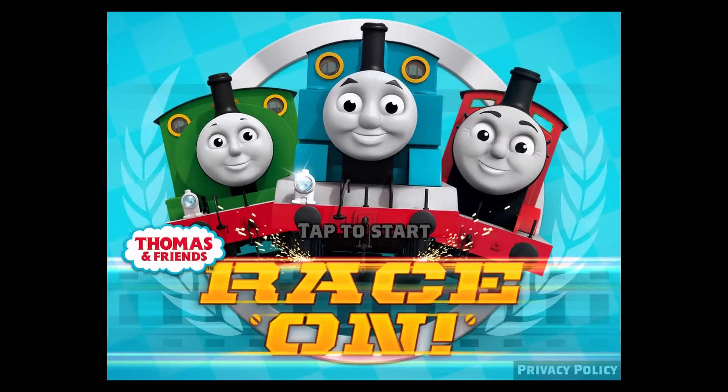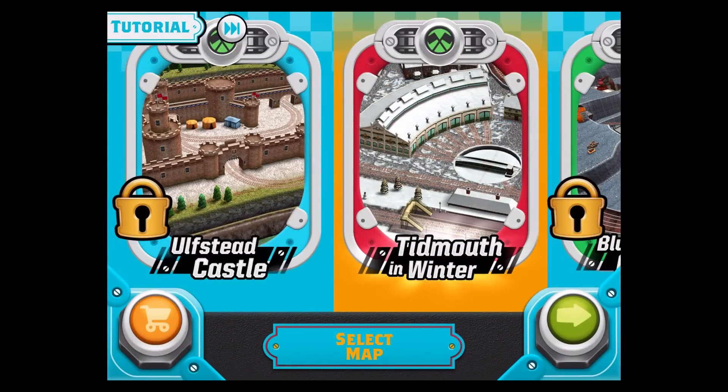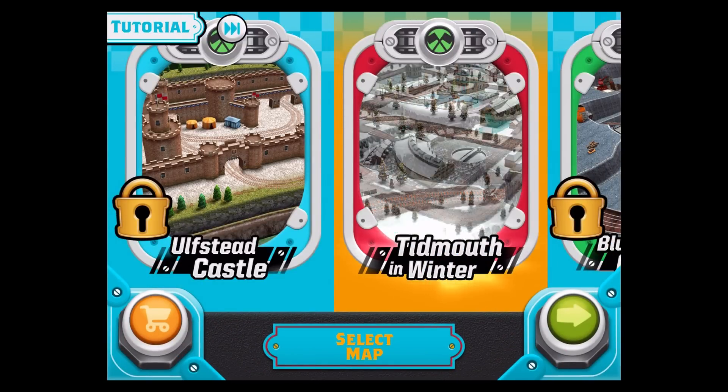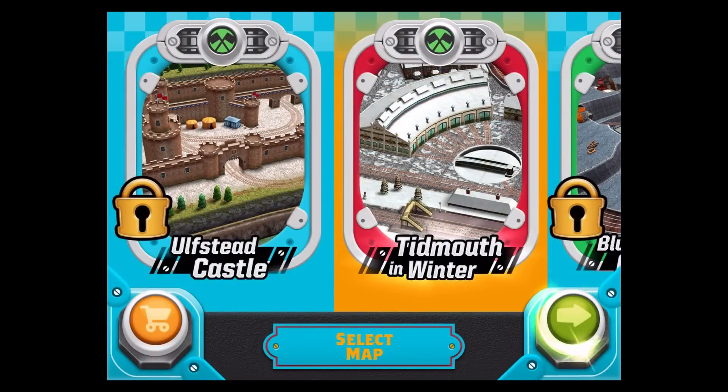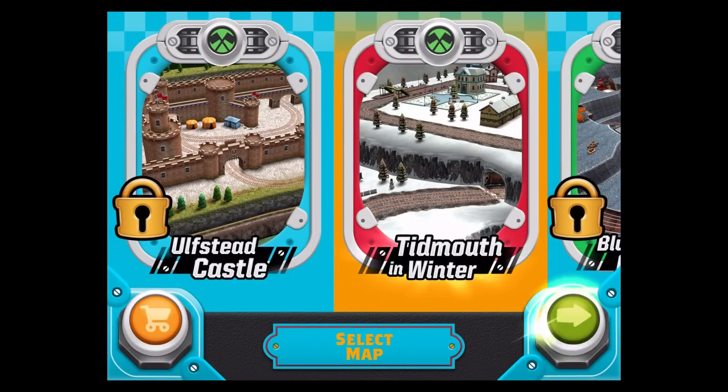Thomas and Friends, race on! In this adventure, you will control Thomas and his friends as they choose a place to visit with your engine friends. Then, tap the green button to preview the map.